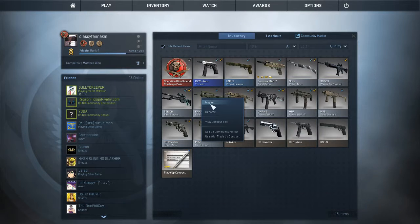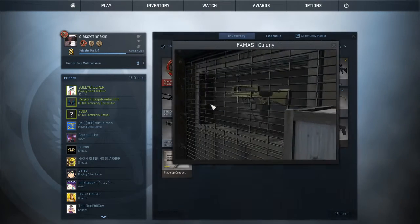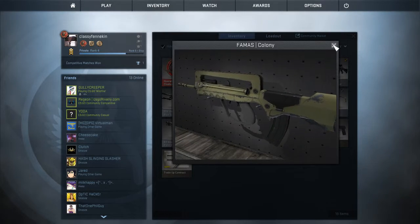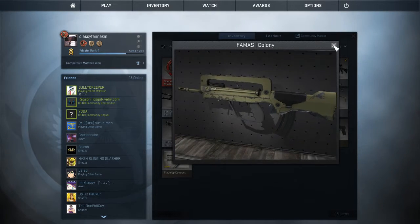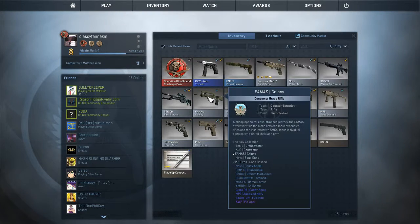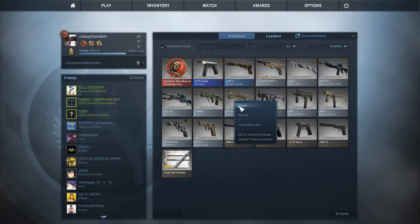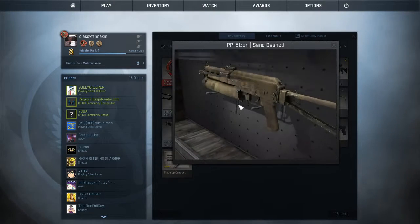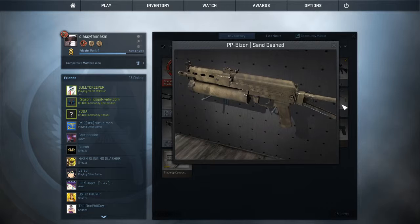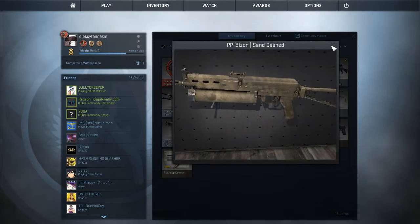This is my field-tested FAMAS Colony. And then I have two Sand Dashed skins — this is my PP-Bizon Sand Dashed, and this one is minimal wear.